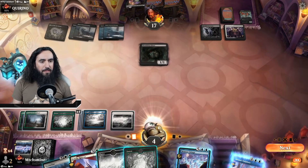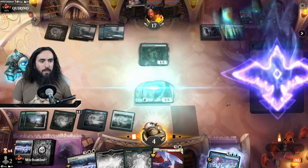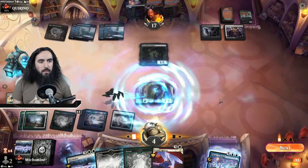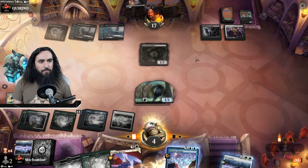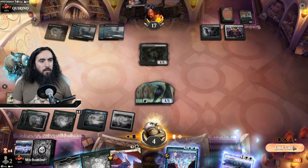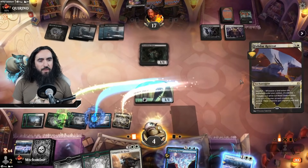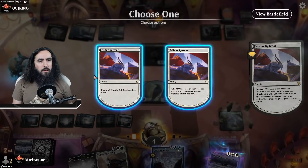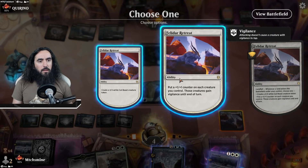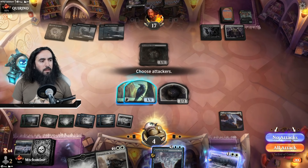They still don't have anything. We're bringing down the Alrund's Epiphany number three. We're foretelling the Doomscar just in case. I was hoping for that card sooner or later because I really wanted to play it. So we're making ourselves the cat and then just chilling.